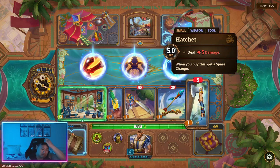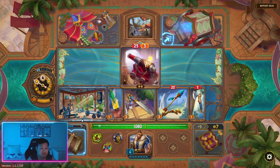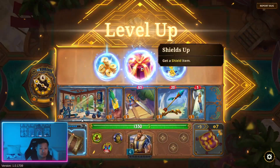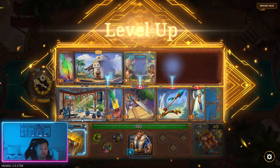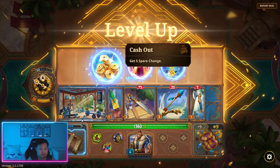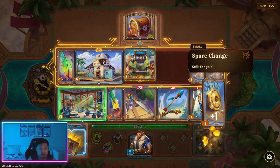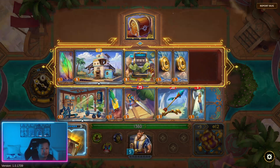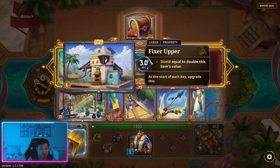We'll get a weapon — we got a cannon. I'm going to get spare change. And then we're going to get three gold when we fight. At the start of the day we get three gold and this gets upgraded.